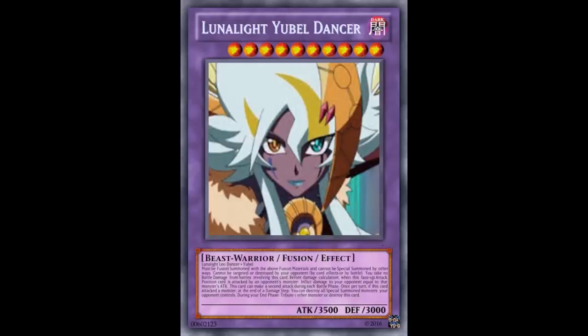This is a combination between Leo Dancer and Yubelle. Someone on the YuGiOh Card Maker forums was Google image searching Luna Light Leo Dancer, probably looking for clickbait stuff, and one of the interesting things that popped up is this image you're seeing on the card right here — where Leo Dancer's eyes are that orange and green. And of course, who do we know has those orange and green eyes? The skin tone fits too — it literally looks like they just took Yubelle's face and put it on Leo Dancer.